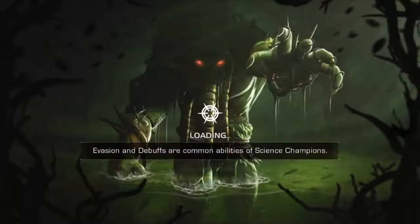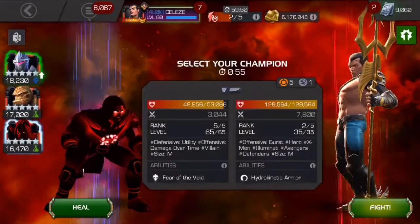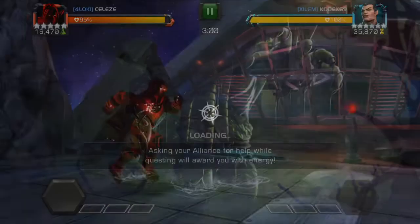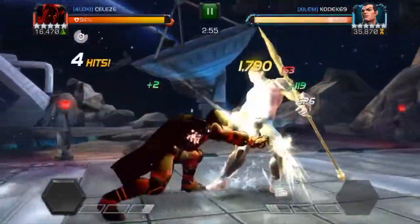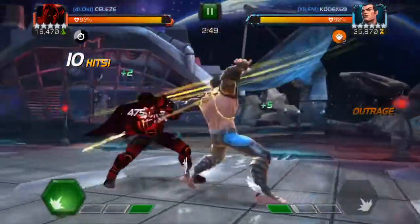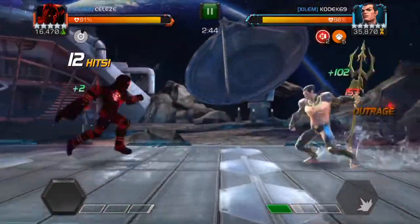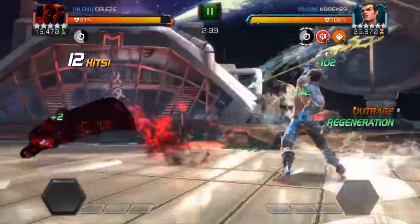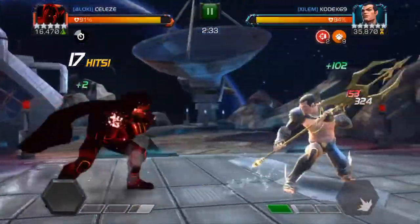I was deciding whether to use Thing or Void for the next fight, but decided to bring in Void because you can get your Petrify up before he reaches the Imperius Rex, which means you can block his power gain. It's a 6-star rank 2 Namor — a really nice pickup for that guy, probably bought a lot of Cavaliers. I'd love a 6-star rank 2 Namor, but you need him at max level, so he's hard to get.